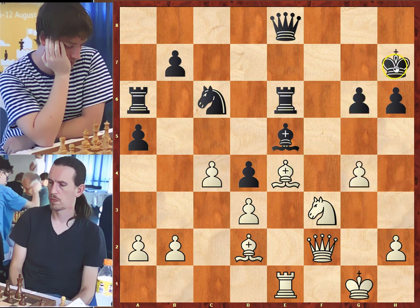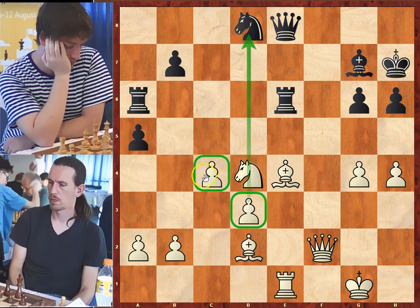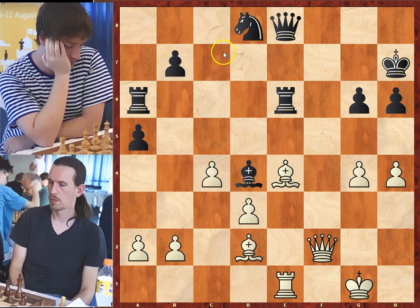White continues with g4. Knight to d8, a move back — black wants to bring his knight closer to his king. The drawback is that d4 is only protected once, and white can take this pawn after knight takes on e5 and the queen takes the pawn. h4 from white, bishop to g7, knight takes on d4. We can notice that white has two passed pawns and in this position white is winning.